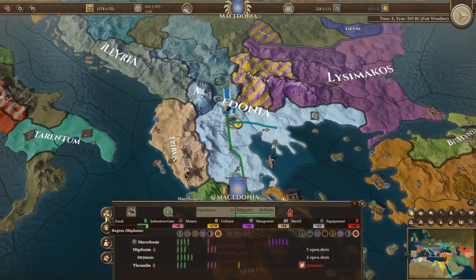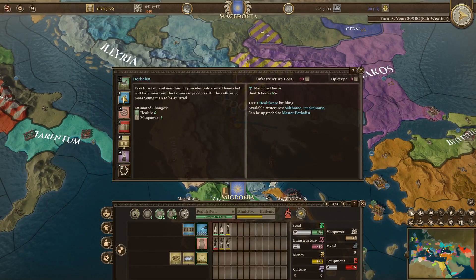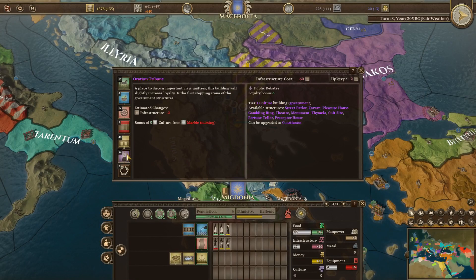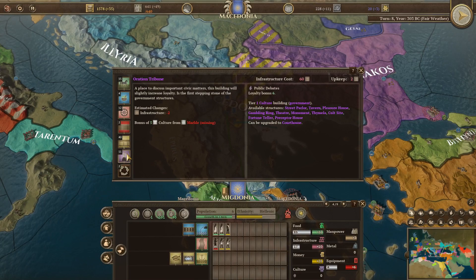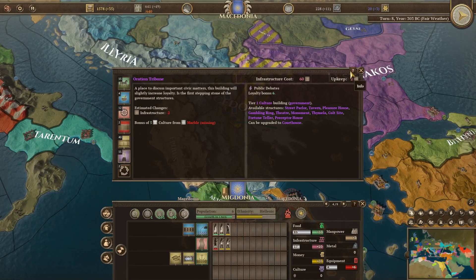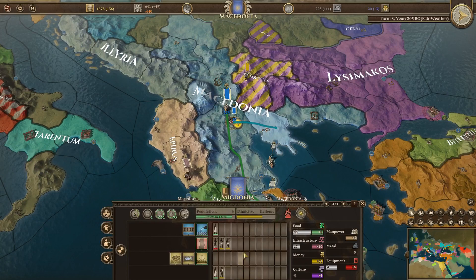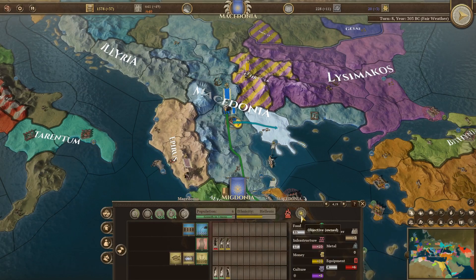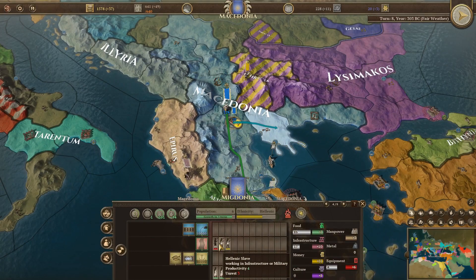I should be able to build more buildings. There's a Herbalist — health and manpower — or a Rotation Tribune — bonus five culture. We need culture, that's important. We get a lot of food, so let me grab these people and move them to culture because we really don't need that much food right now. They're still making food even without people assigned, so we'll do that.